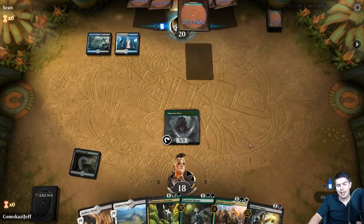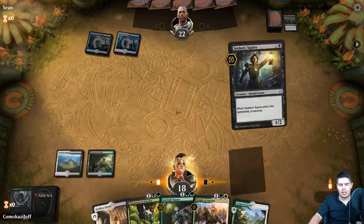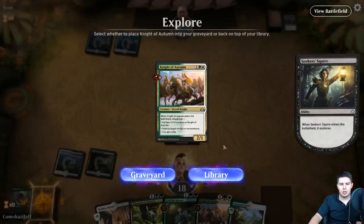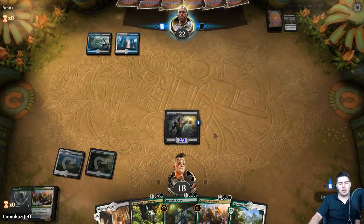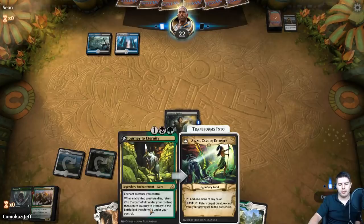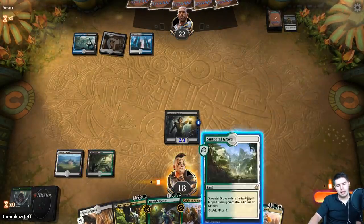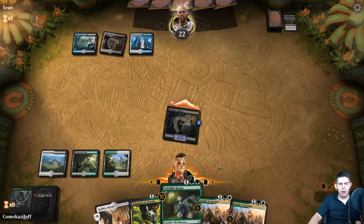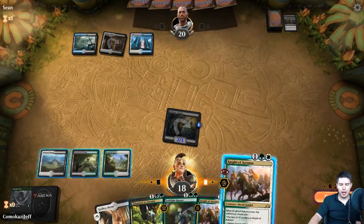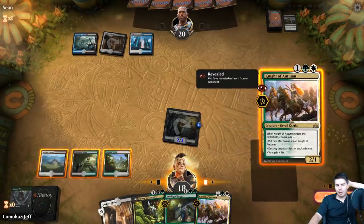Night of Autumn - I guess we keep that on Library. We just keep bringing out threats for the next few turns. Sun Pedal Grove, swing in for two. We're not really looking for lands. Do we put on Journey to Eternity? It's a much better chance that they have a dead Negate here than an Essence Scatter. Night of Autumn - maybe Syncopate? Revitalize - yep, that's fine. We're going to put on counters here.